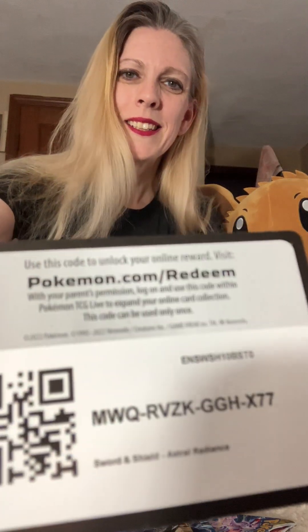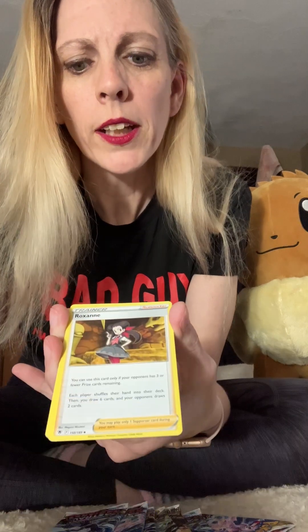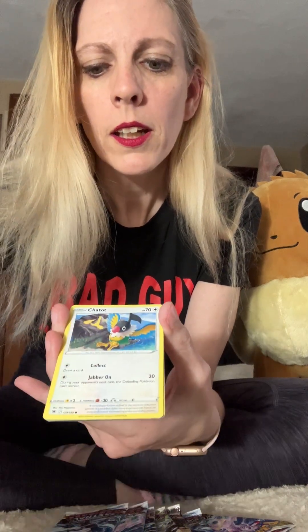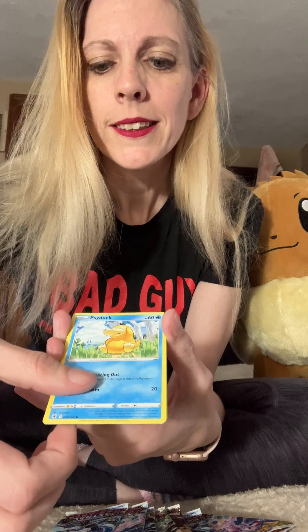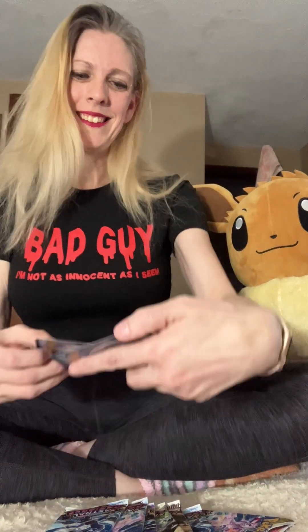Better be better than the last one — it was awful. I think we had like one V-card... no, we didn't get a V-card, we only got trainers. All right, we got the Trainer Gallery — that was it. All right, so we've got the V-Star, Ursaring, Roxanne, Scyther, Togepi, Combi, Psyduck, Radiant Heatran — we're already off to a better start! Double Bangle, Luxray V. Already off to a better start, aren't we! Let me sleeve them up.